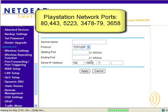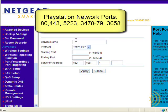Let's add another one - PlayStation Network 2. This time we have a range of 3478 to 3479, and we can use this feature of starting port to ending port to take care of both of those on the same rule.